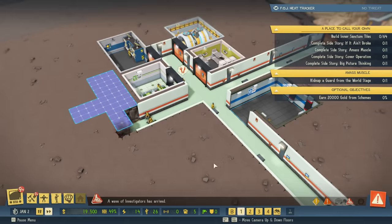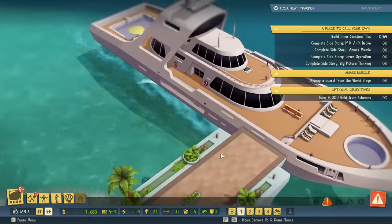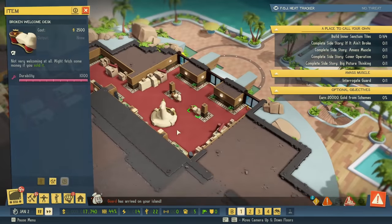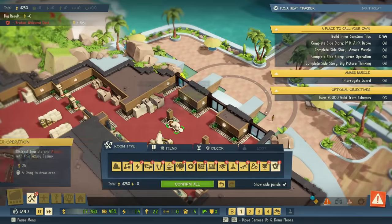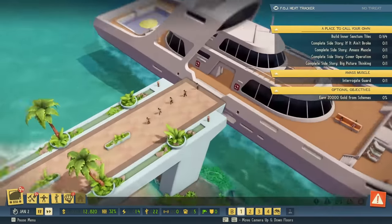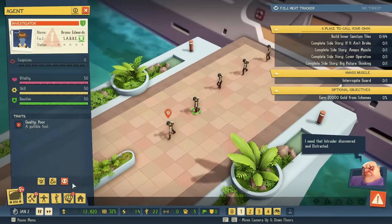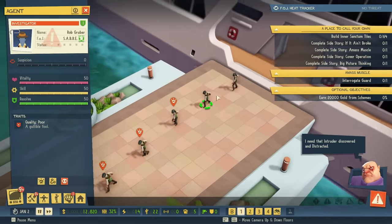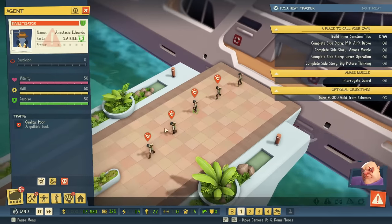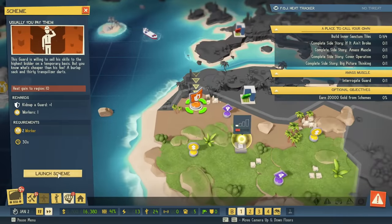A wave of investigators has arrived! I promise there's nothing here. They're coming on a big fancy yacht to my broken-down casino. I can sell some stuff for extra money — that's good. There's a lot of them, so I'm going to try to distract them all. They're gullible! Let's just distract them all, that'll be fine. The world stage is looking nice.